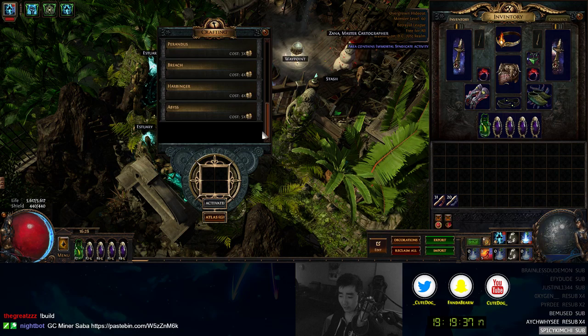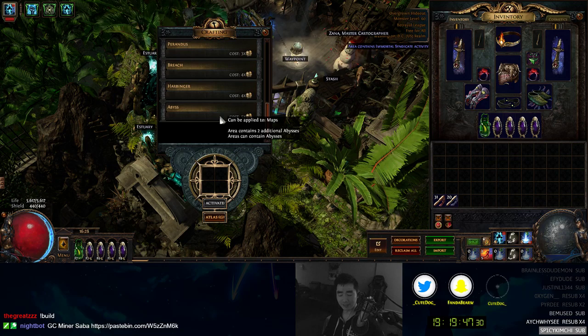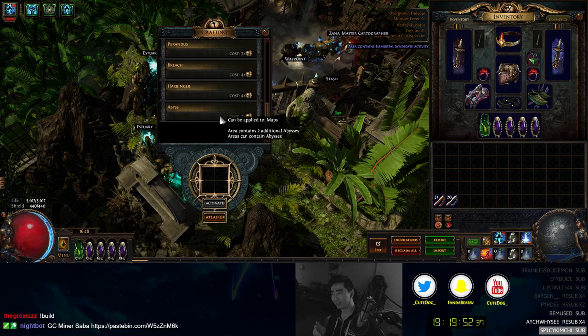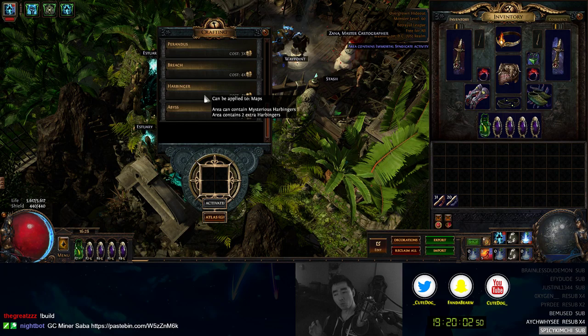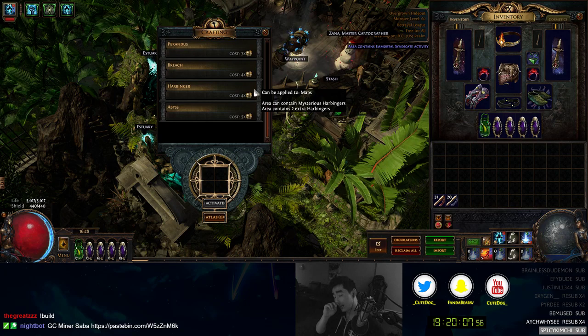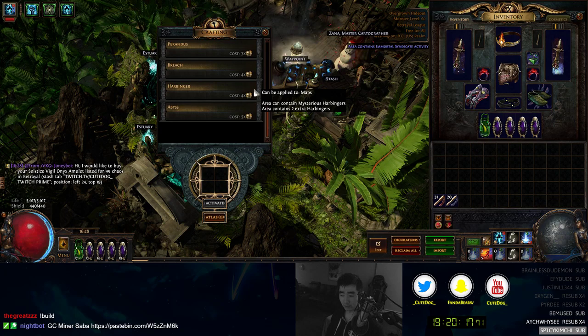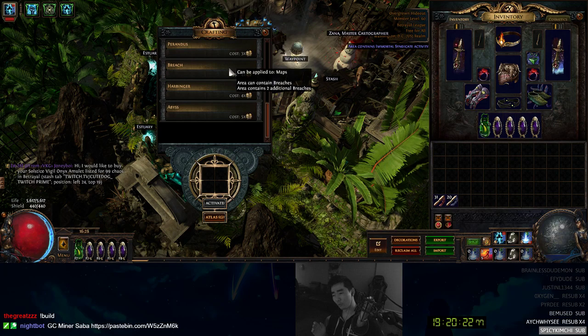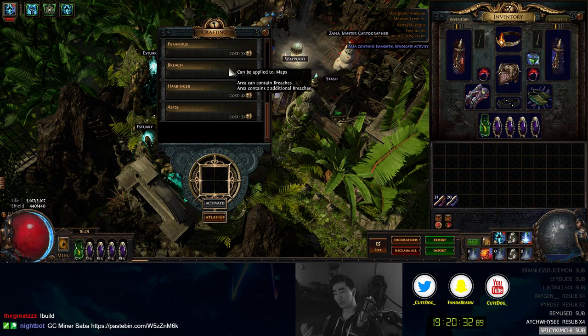Let's talk about Zana mods. Honestly they're all pretty garbage this league. Abyss is actually pretty good because you can get two-socket jewels and two-socket items - things like abyssal lich are cool, but it takes a long time because you have to wait for the abyss to travel and backtrack around the map. Harbinger is okay - I've dropped some maps from it - but harbinger got nerfed. You now get one less harbinger on average; it's two chaos cheaper to compensate, but they also nerfed the spawns - they're noticeably less frequent and shorter duration, so you don't get as many monsters from harbinger.